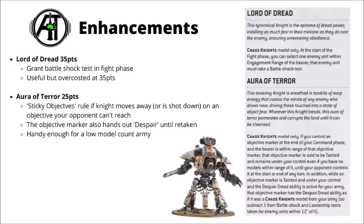Moving on to enhancements — the Chaos Knights have four of them. Aura of Terror allows you to generate another Battleshock test in the fight phase, potentially helpful if it makes the difference between your Chaos Knight wounding normally or wounding on a plus one. But I feel like at 35 points that is a bit niche, particularly as it's most likely to apply in your own fight phase when you've just charged an enemy unit, and they'll heal the Battleshock as soon as it gets round to their next command phase.